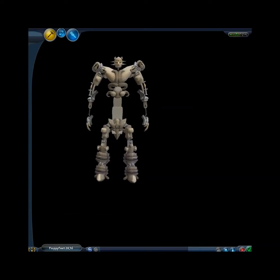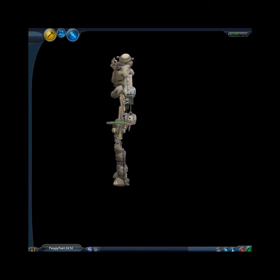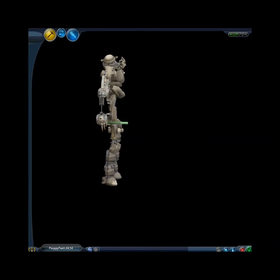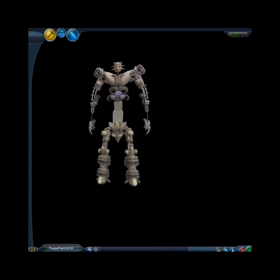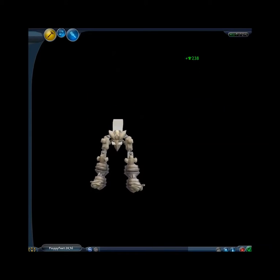There will be a parts stack in priority order, which generally consists of hat parts being the most picky of parts to stack with other components, while on the opposite side of the scale, shoulder components can stack on almost anything.